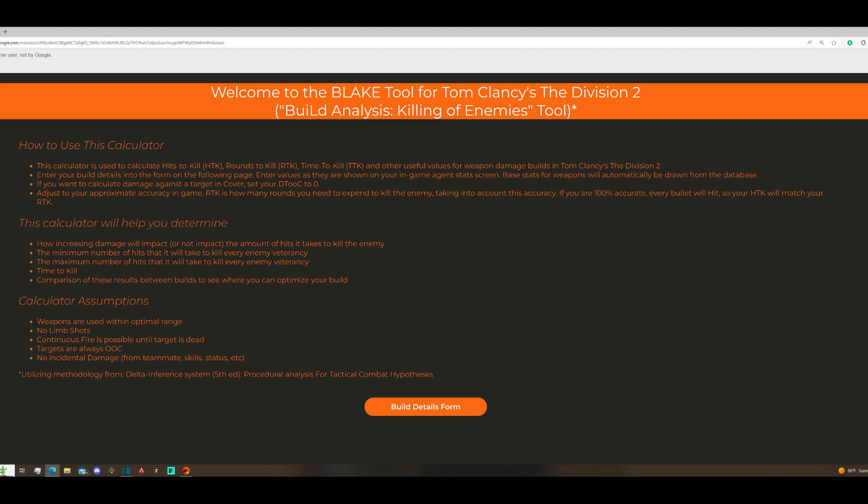Currently we're not calculating headshots, but this will come in a future release. One other huge caveat here — pay attention. The enemy values are based on a generic firing range enemy, which should be equivalent to a standard assault enemy type. Specific enemy types and factions will have more or less armor and or health. As far as I know, there is no specific data on these exact values, so we're working with what we got. We are going to be testing to try and find these values later this year, so if you want to help out with that, let me know in the comments. So with this tool, we're getting as close as we can. We don't anticipate that we can perfectly tune our builds to exactly the HTK that we want on every single enemy type.